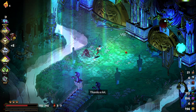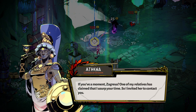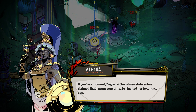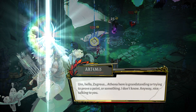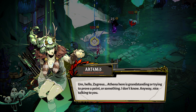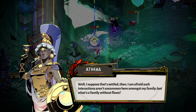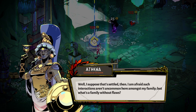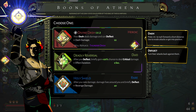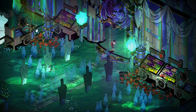We're a bit low on health, so go ahead and continue on. I really know how to keep it going. If you have a moment, Zagreus — one of my relatives has claimed that I usurp your time, so I invited her to contact you. Hello, Zagreus — Athena here is grandstanding or trying to prove a point or something. Nice talking to you. I've got nothing to say. Give me that hero of Divine Dash — you can never really have enough.